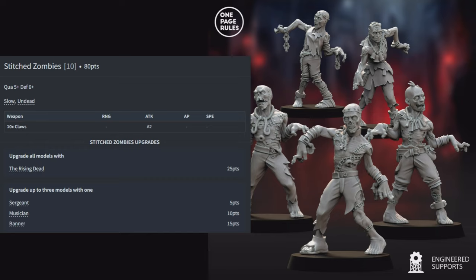Drained Archers: 5 for 65 points — Quality 5, Defense 5, Undead — with a bow (1 shot at 24 inches) and hand weapon for melee. Upgrade with Sergeant, Musician, or Banner. These are your cheap chaff archers — quality 5, one shot at 24 inches, no weapon upgrades available. Next, the Skeleton Watch: 5 for 125 points — Quality 4, Defense 4, Protected, Undead — with crossbows (1 shot at 24 inches with Rending) and 1 melee attack. Pricier, but Quality 4 and Rending make them considerably better.